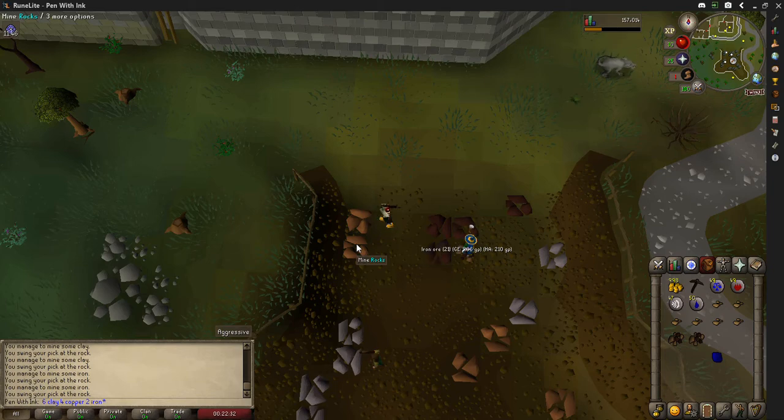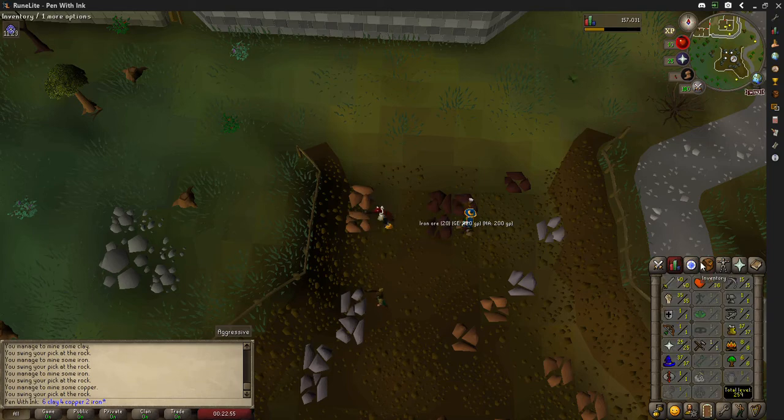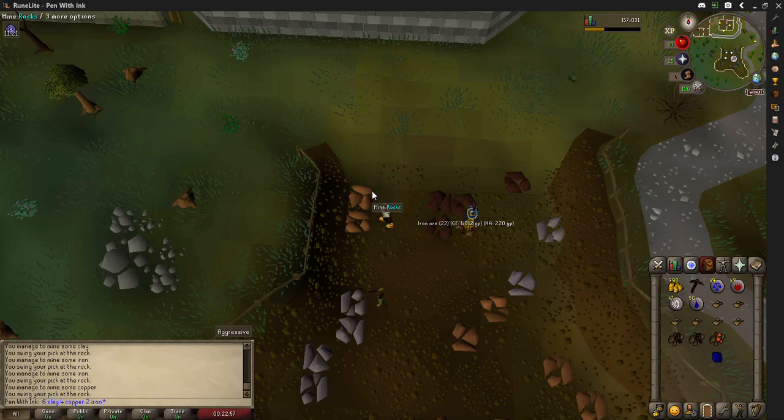These light brown rocks are going to be our copper — we need four of these. Also, if you don't have a pickaxe and don't know how to get one, you can talk to Doric and he'll give you a free bronze pickaxe, which is pretty nice. Let's go ahead and mine — it's taking a little while, sorry about that.